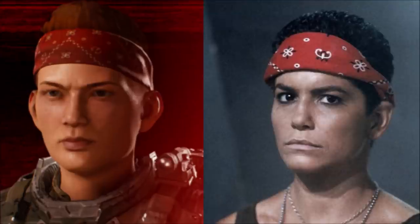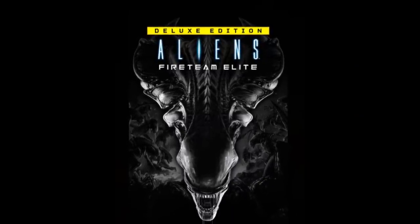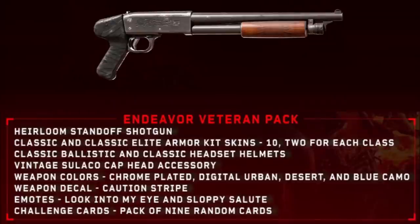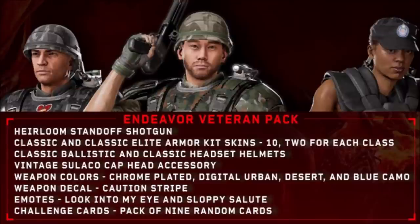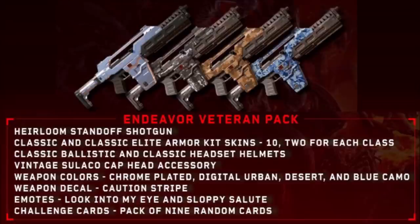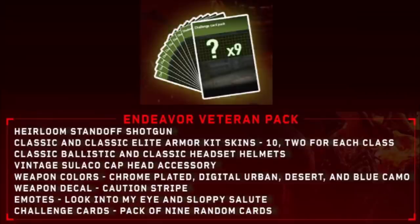This looks to be modeled after what we've seen worn by Vasquez in Aliens. There's the standard release of the game as well as a deluxe edition option, including the Endeavor Pass and Endeavor Veteran Pack. In the Endeavor Veteran Pack, there's the Heirloom Standoff Shotgun, ten classic and classic elite armor kit skins — two for each class — classic ballistic and classic headset helmets, vintage Sulaco cap head accessory, weapon colors including chrome-plated, digital urban, desert, and blue camo, weapon decal caution stripe, and a pack of nine random challenge cards.